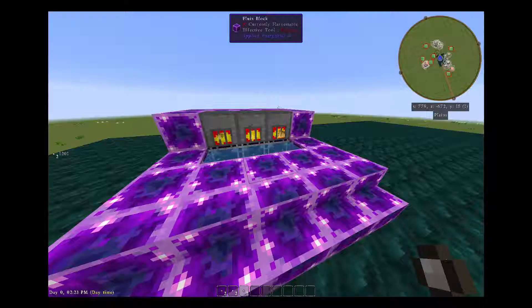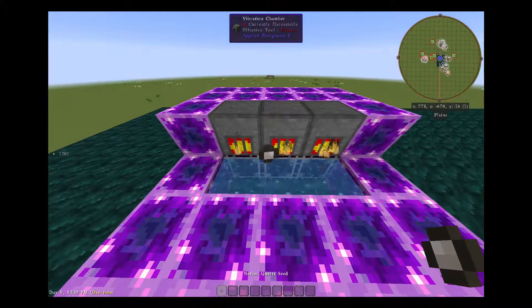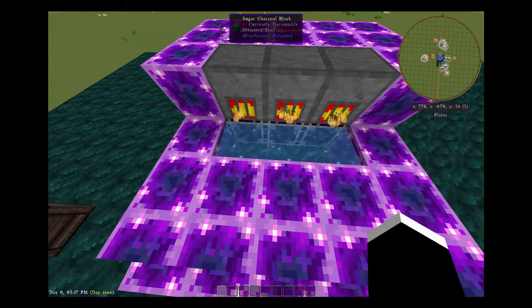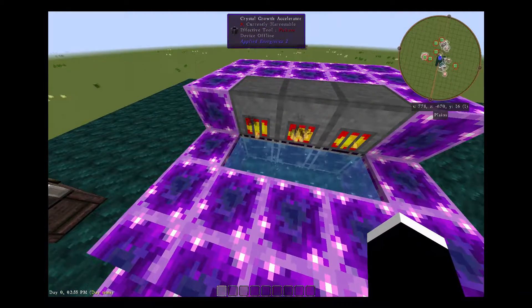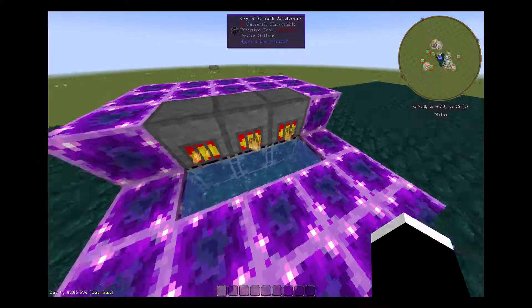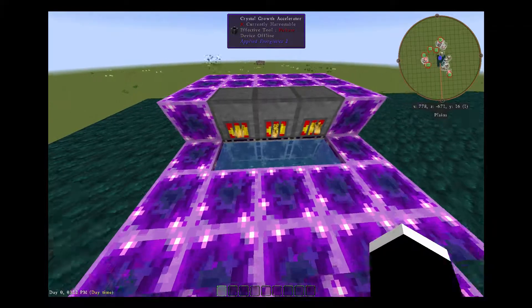Now, how do you get them from a seed to a pure crystal? You throw these seeds in here — boom, boom, boom — throw them all in, and you'll see they start to have a little particle effect, which means it's working. If you threw these into plain water with nothing around it, it would take a long time. But if you add vibration chambers on top of the crystal growth accelerators, you can grow these seeds in about 15 to 20 minutes. You can throw whole stacks or multiple stacks in at once.